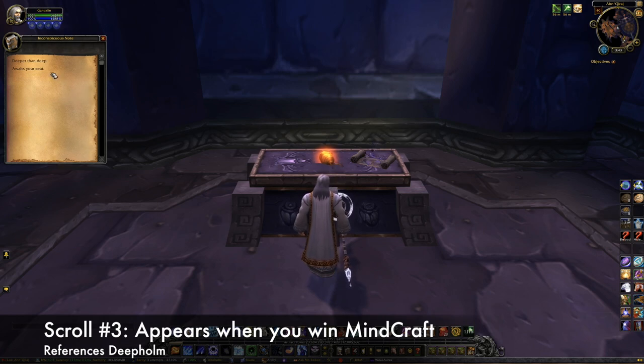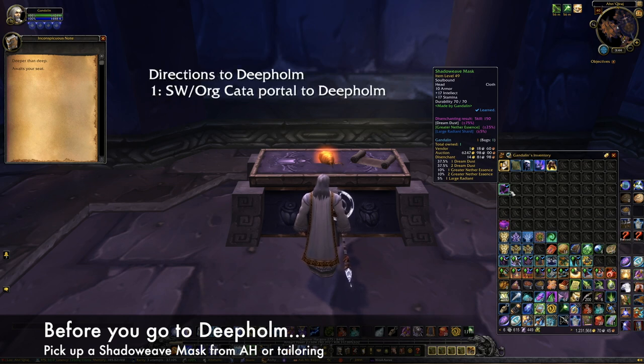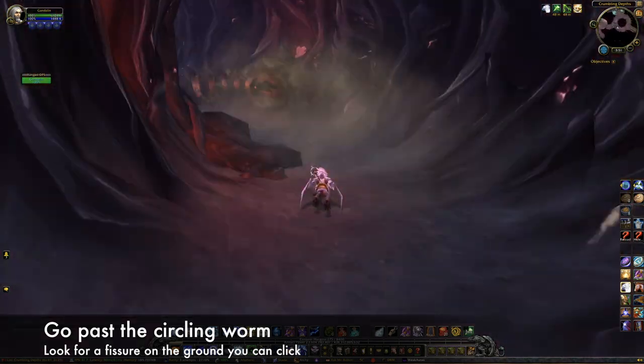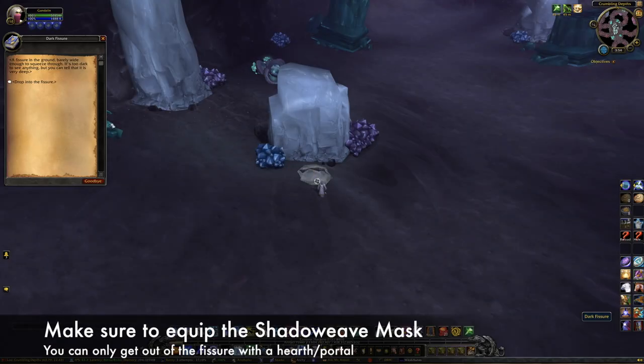The scroll says, 'Deeper than deep awaits your seat.' This is a fairly obvious reference to Deepholm, but before you go there, you're going to want to save yourself some time and pick up a Shadowweave Mask, either from the auction house or by making one using tailoring. Then use the Cataclysm portal in Stormwind or Orgrimmar to get to Deepholm. Once there, head to the Crumbling Depths, just south of Therazane's throne. Go into the cave and past the worm that moves in circles. You'll see a fissure on the ground that you can click on. It will give you a warning message that you may not be able to get out — make sure you have your Shadowweave Mask on before you hit Accept.